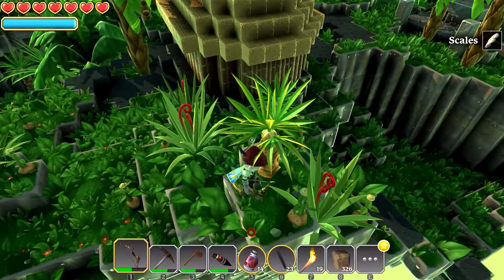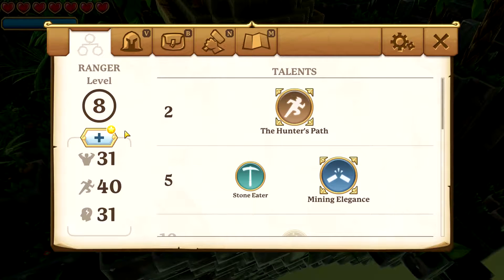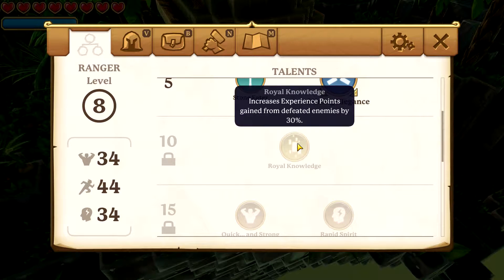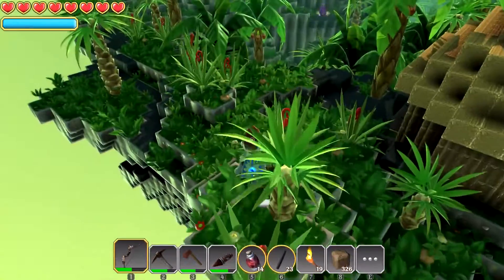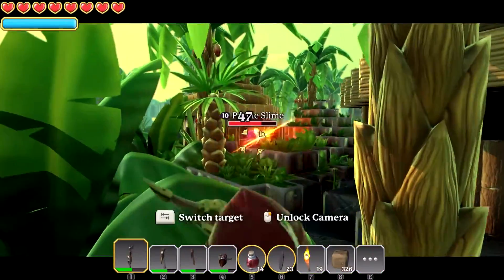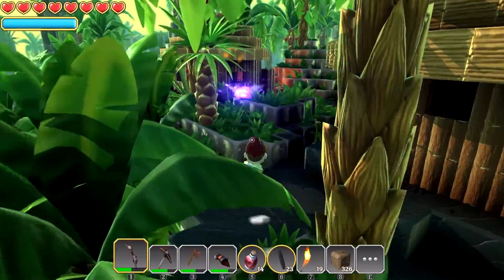Let's level ourselves up. I gotta remember to press C. Here we are at level eight — let's get into level nine. Oh that is level eight, my bad. So two more levels and I'll be able to get Royal Knowledge, which is increased experience points gained from defeated enemies by 30 percent — looking forward to that. I don't know if that's just a balancing thing but it'll give us some decent XP. Come on, purple slime. I got my new damage.